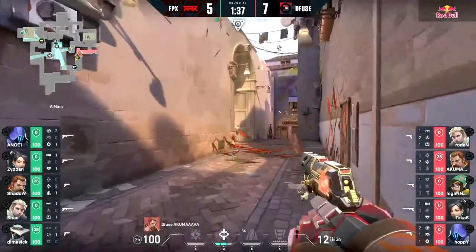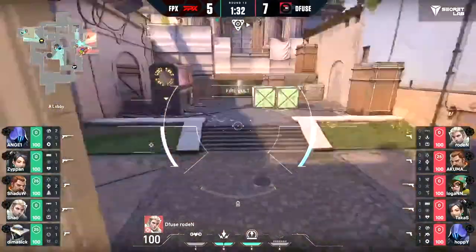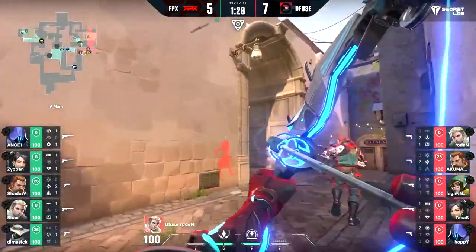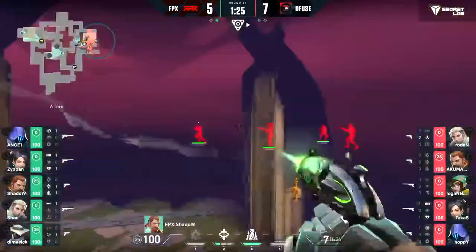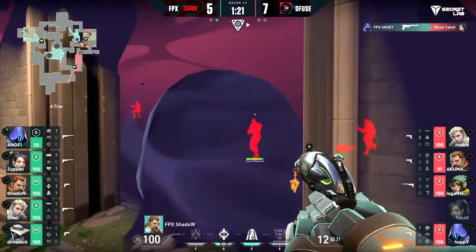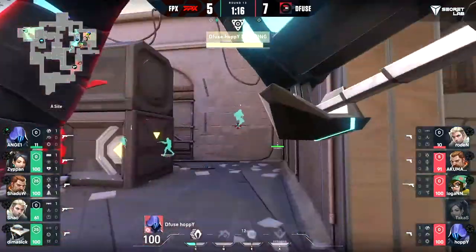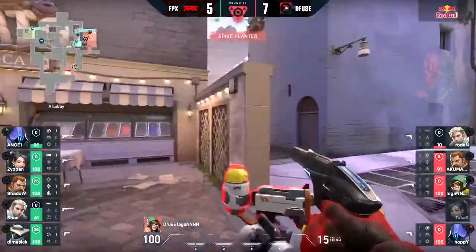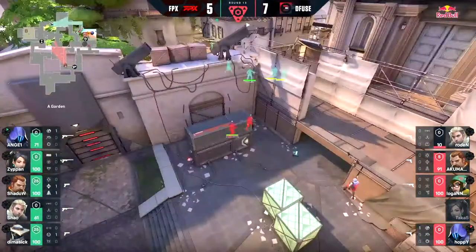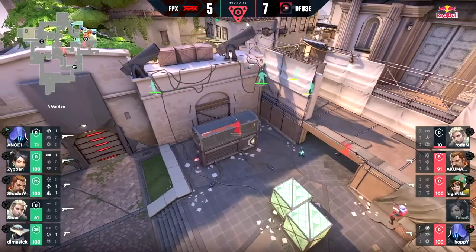They kept going for aggressive plays that ended up working out. They did well in their anti-eco rounds. But now they're going to switch up onto the attack — looking like a straightforward A hit with some pace. Yeah, it's going to be a speedy one — rushing in towards the site already, overwhelming it. Angel threw the smoke with the silencer, always beneficial. Shadow avoiding clicking through — it was so close. Rodent on 10 HP — could have been an easy kill. The upside is Takus was taken down at random.